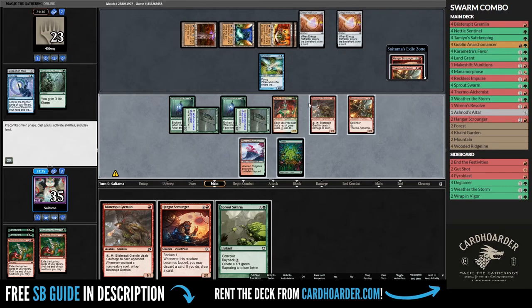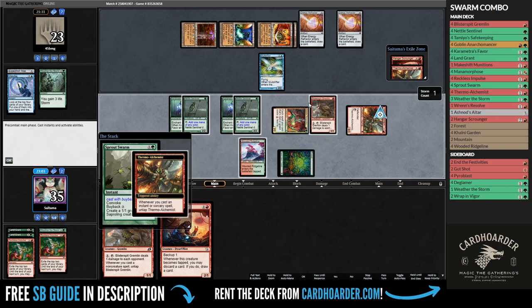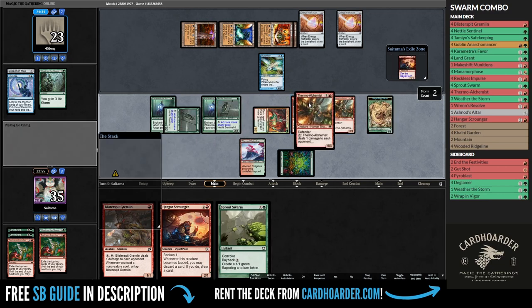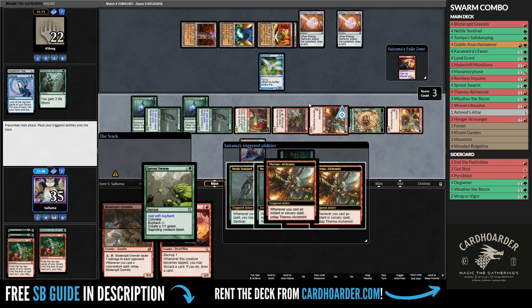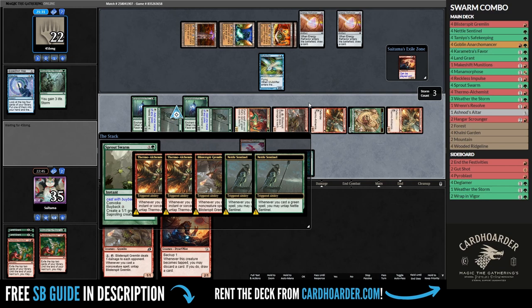We found our missing combo piece, and now this is where the magic starts. I will play Sprout Swarm, untap all my creatures, and then ping them for 1 with Thermo Alchemist. Then I replay Sprout Swarm, untapping my creatures, pinging them again — and you know where this is going. Infinite damage and infinite creatures by turn 5.